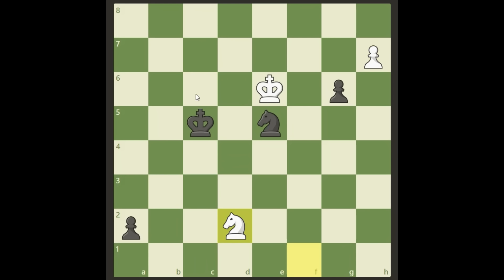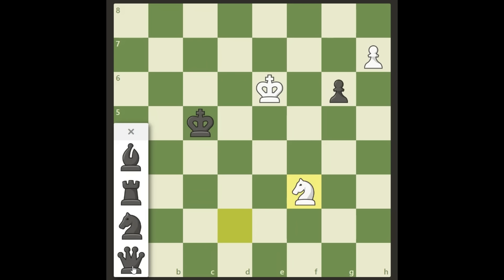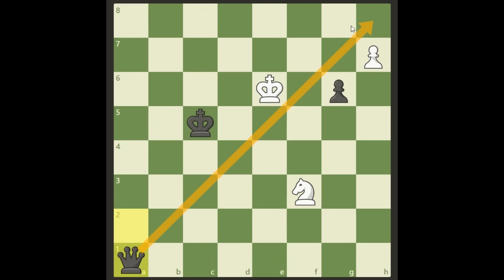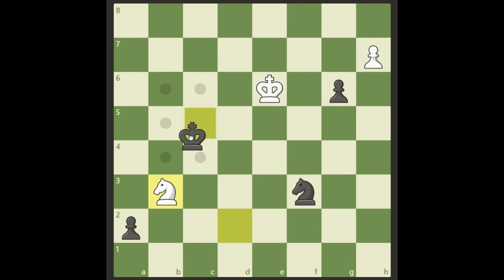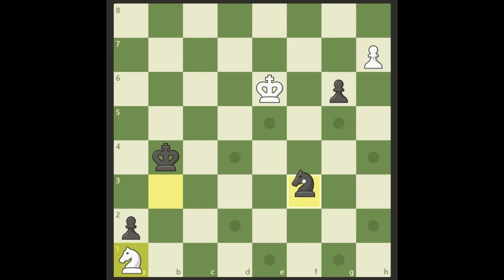Knight c6 looks pretty good for black, but it's really not — it's easy to defend against. What about knight f3? That looks more interesting — just sacrificing a knight. If we take it, black will promote and cover our h8 square, and black will win. So of course we respond with knight b3 check. But if black attacks here, we cannot put the knight on a1 because there's a check and he will take our pawn on a7.